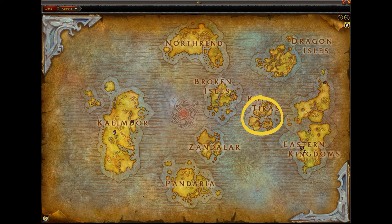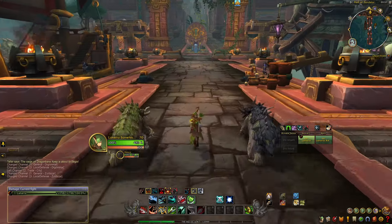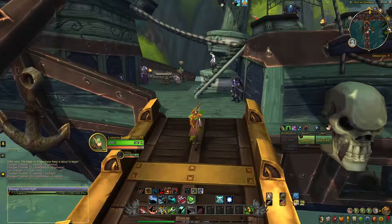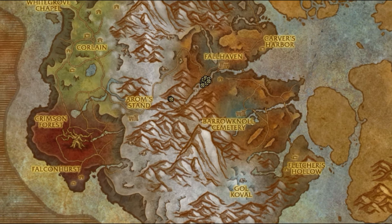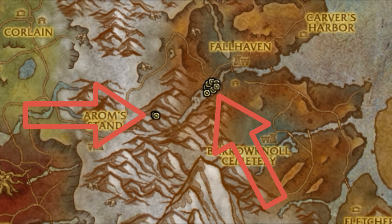Step two: make your way over to Kul Tiras, and once you're there head over to Dressfar. If you're a Horde player trying to figure out how to get there, head to Zandalar and get onto your warship and have it take you over to Kul Tiras, then fly over to Dressfar. Once there, head to this location. There are two locations that Athania can end up spawning in at — one is here in a cave and the other is down in the forest with her companion.